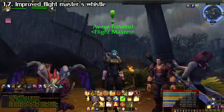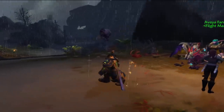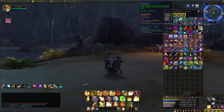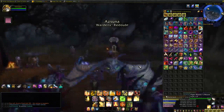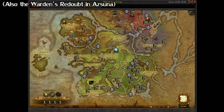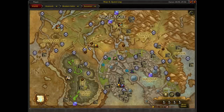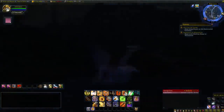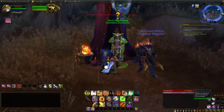For those leveling new characters to 110 in Legion, a handy tip is to never grab flight paths aside from the main hub for emissary quests — if you have flying unlocked. That's because of the Flight Master's Whistle, which you get at level 110. It instantly teleports you to the nearest flight point, but only to ones you've already learned. So just learn the flight paths for the emissary turn-in areas: Illidari Stand in Azsuna, Lorlathil in Val'sharah, Thunder Totem in Highmountain, Valdisdall in Stormheim, and Meredil in Suramar. That way, no matter where you are, when you finish an emissary quest you go right to the turn-in — a nice time saver.